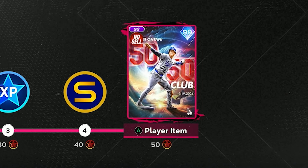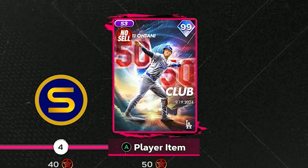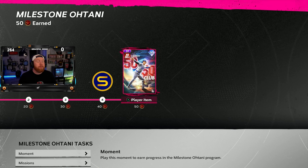Joey Ohtani literally created the 50-50 club a few days ago, and MLB The Show dropped a program in the game where you can get a 99 version of him for free. Look at this card art — it is beautiful.